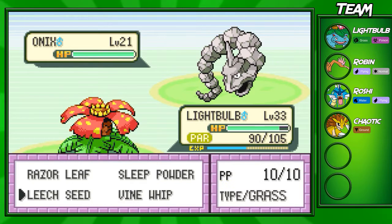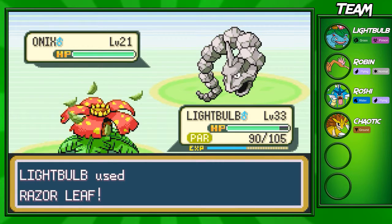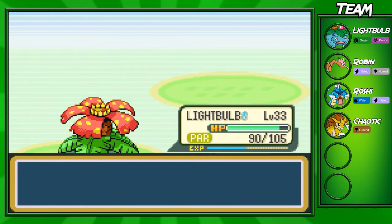Let's take out this Onix here. I want to see if Razor Leaf actually takes it out — I don't remember if Razor Leaf is a special attacking move in this gen, but I'm pretty sure it is, so I'm confident this will take it out in one shot. He went for a Harden — easily. I think it was a defense move, but Onix is gonna go down either way.